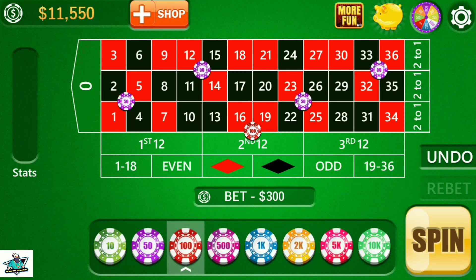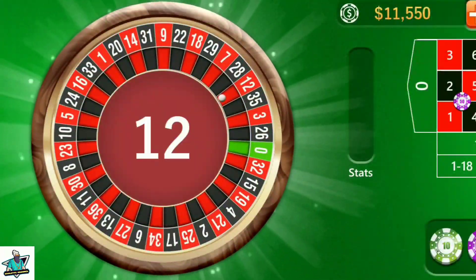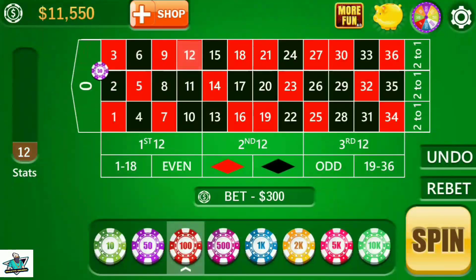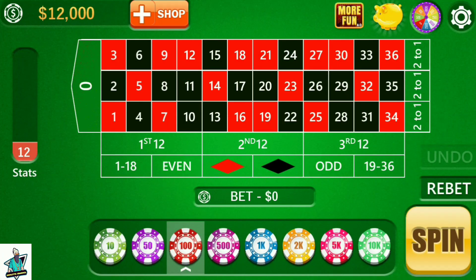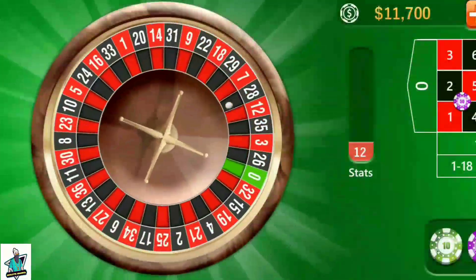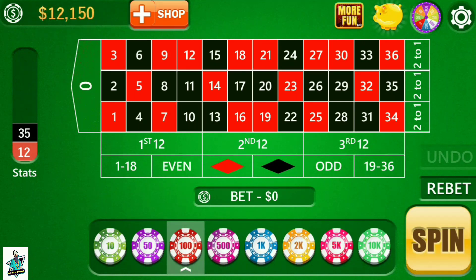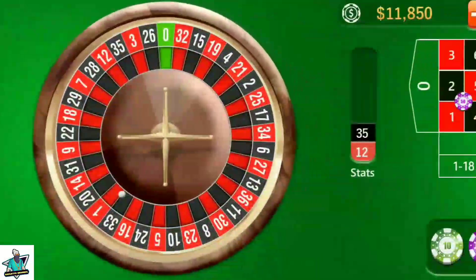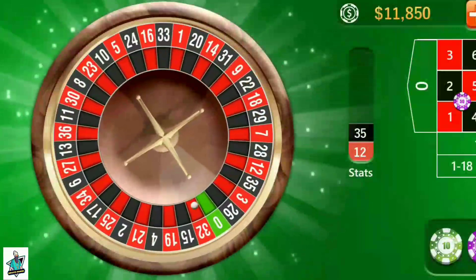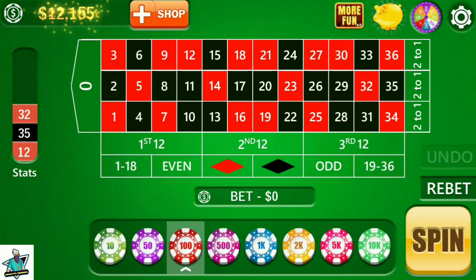Let's spin. It's 12 — I win 150 units profit. Spin again, it's 35 — I hit 35, again 150 units profit. Spin again, it's 32 — I win again, 150 units profit.